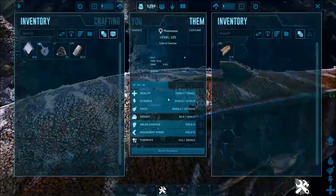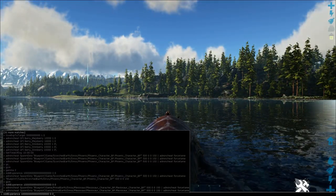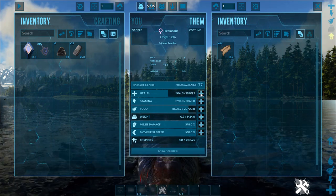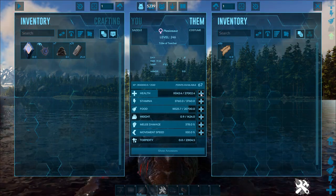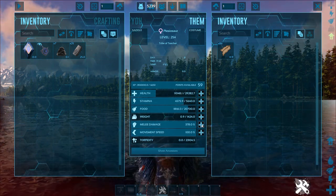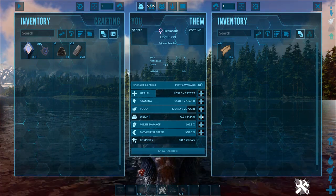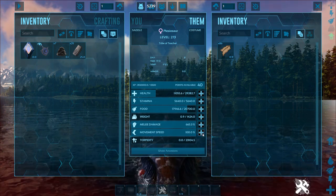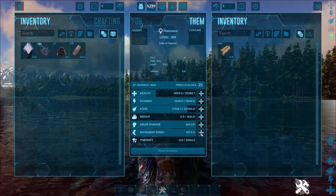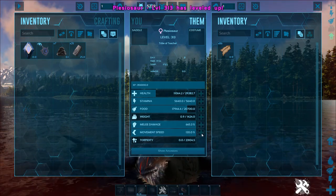I know this thing is getting a little upset with me saying these things, but I'll give it some XP here and show you what it's capable of. Its health goes up pretty decently — nothing extraordinary. Stamina is pretty high base on this thing. Melee damage is not super effective, so I personally don't choose to level that. However, when it comes to scouting and moving around the server, crank up this thing's movement speed and you'll have yourself one heck of a time.